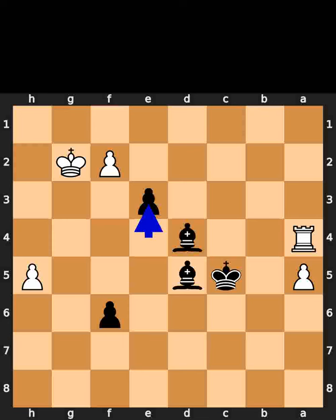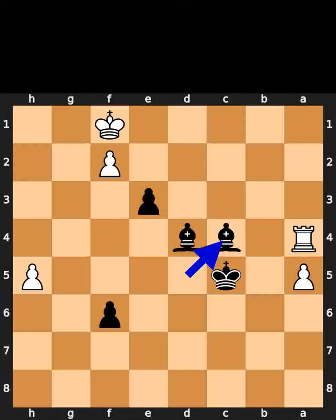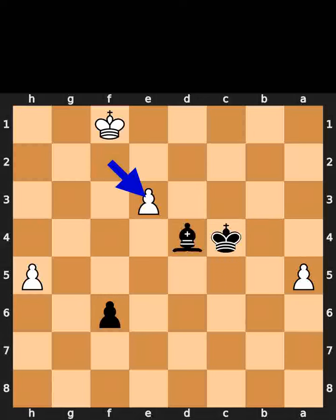Black plays pawn to e3, check. White plays king to f1. Black plays bishop to g2, check. If black plays bishop to c4, check — white takes the bishop on c4 using the rook with check. Black takes the rook on c4 using the king. As the final move of this variation, white takes the pawn on e3 using the pawn.